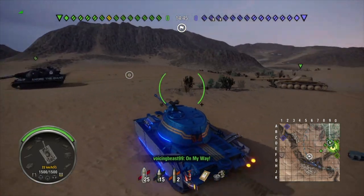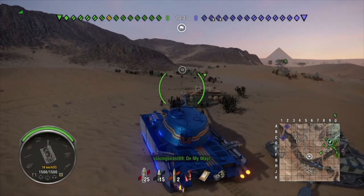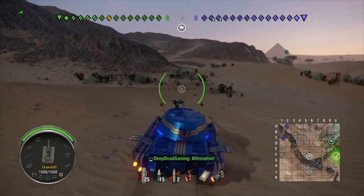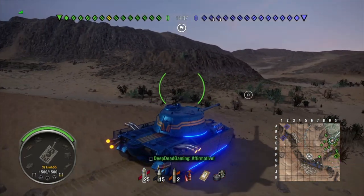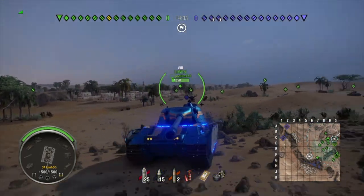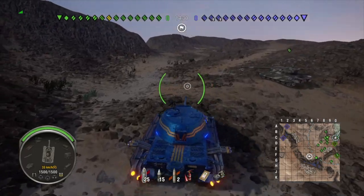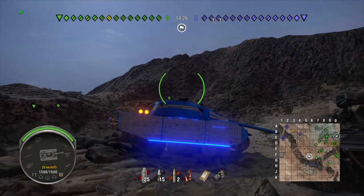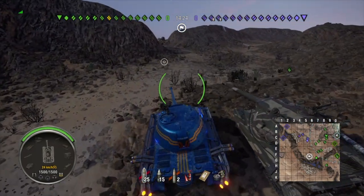The Roger Dodger has lights on it — the lights really stand out on the tank. The darker the map, the better the lights will be. On a regular daytime map you'll still see them, but they're not as bright as they are on a night map.